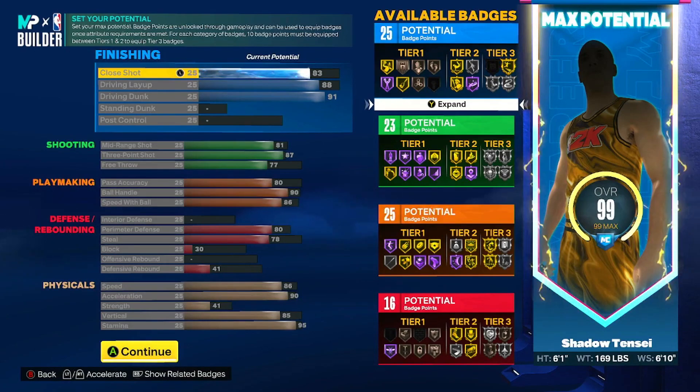On to the physicals: speed at 86, acceleration at 90, strength 41, vertical at 85, and stamina at 95. Of course, once you get Gym Rat you get plus four to all these physicals as always. Total badge spread is going to be 25, 23, 25, and 16.